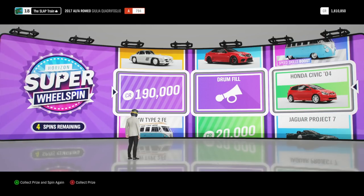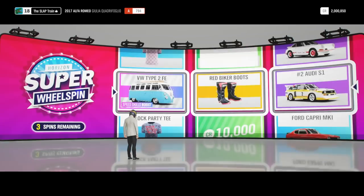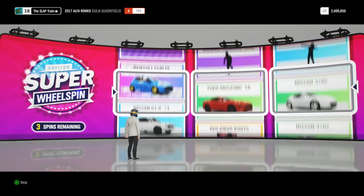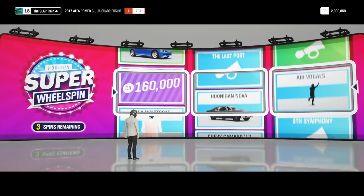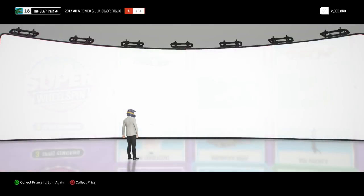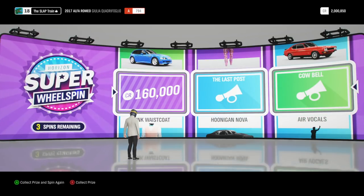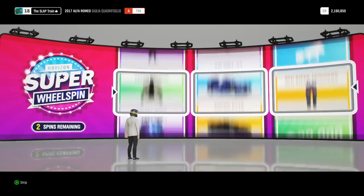We did get the Honda Civic — 2004 Civic, that's cool. We got another 190,000. It's gonna put us up to exactly two million, man — two million dollars. Easy money right now, super wheel spins — no idea how I got them, but I'll take them. We got another 160,000 out here. Would've liked the Hoonigan Nova, but I think I can now buy one with it. Two left.